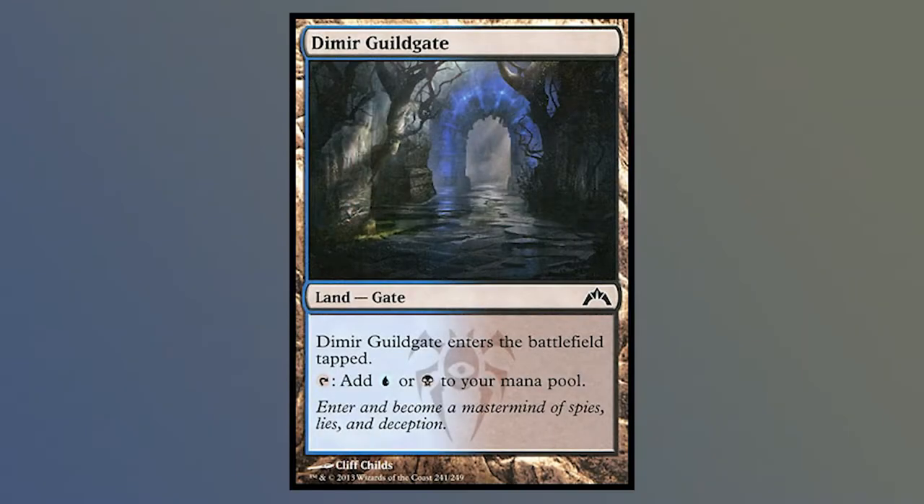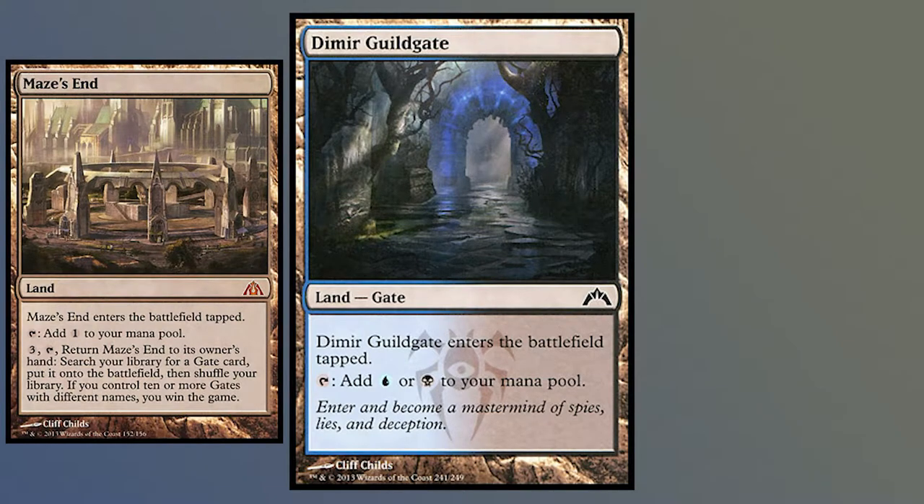Dimir Guildgate. A blue-black land that enters the battlefield tapped. In terms of this set, it is just a land that helps fix your mana. In the context of a Return to Ravnica block, it is worse than the shock lands. But if you make a deck around Maze's End, you need a copy of this gate in your deck too.